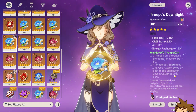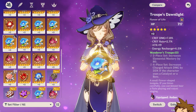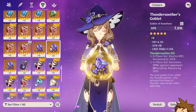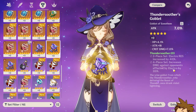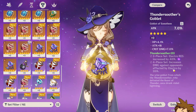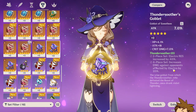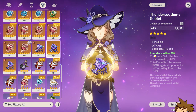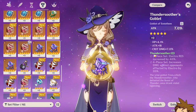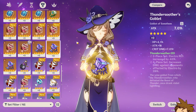I would suggest having a Thundering Fury set as well as Gladiator's or Shimenawa on her. If you don't have those, you could potentially run the Thundersoother set, which increases your Electro damage by 35%. As a catalyst user, Yoimiya is applying Electro almost all the time. Always use an Electro damage goblet — all her damage is Electro damage, so attack% on the goblet doesn't benefit you much, but in other slots you should have attack%.